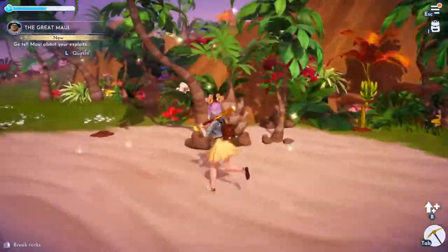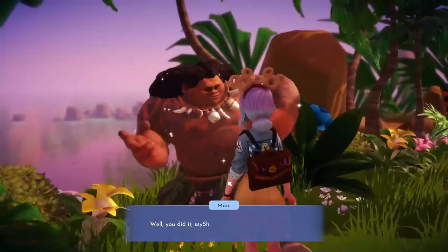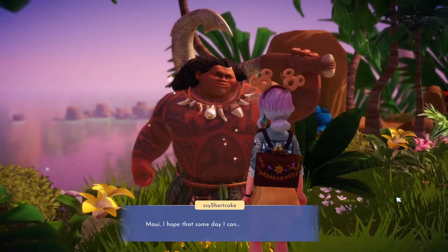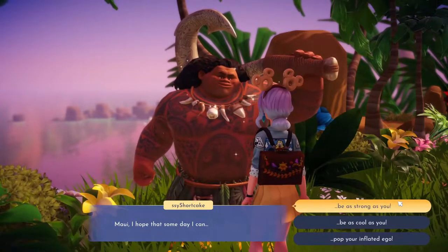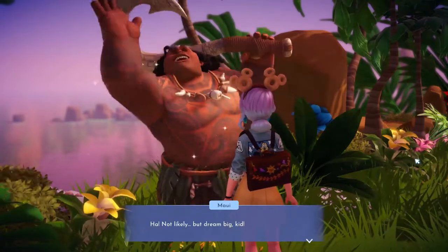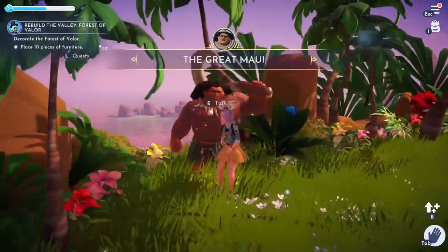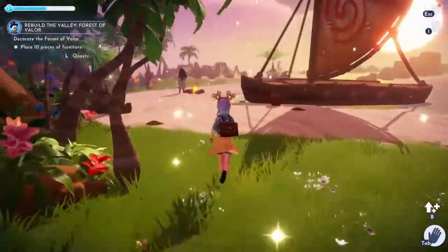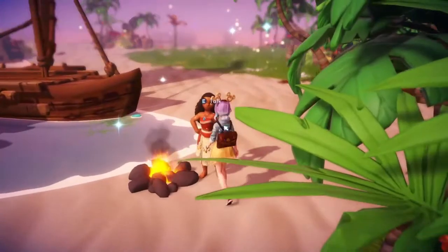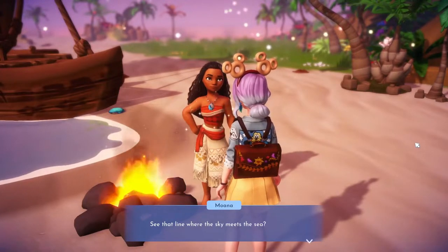We need to tell Maui first — run up the hill, tell Maui, then run back down and tell Moana. Maui just tells us how we're not as awesome as he is. I'm going to say strong — maybe one day I can be as strong as you. Run back down the hill and tell Moana: we fixed your boat and made space for you to get out. Let's go sailing.